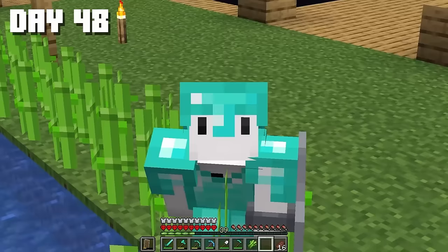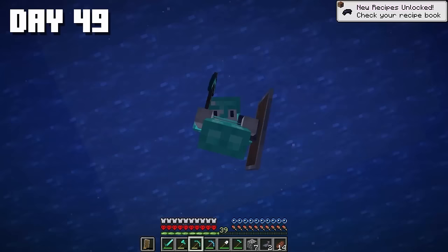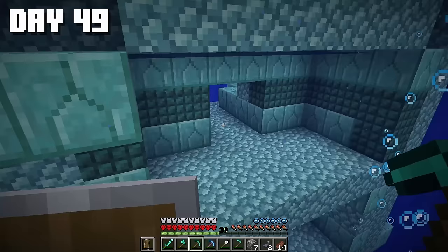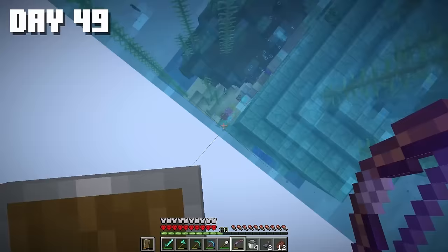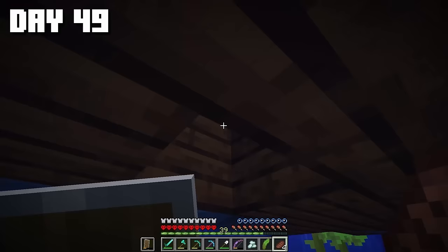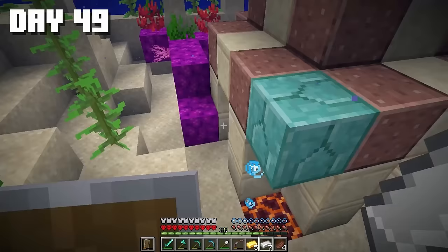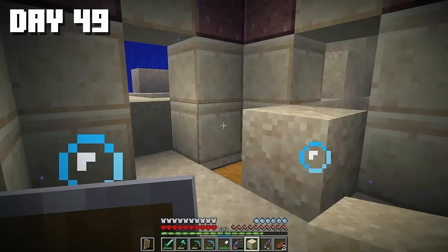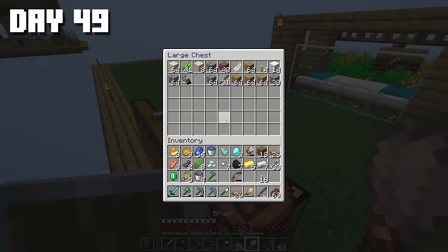Now we're going to explore the chunk further. Here we have maybe a diamond biome? And here's an ocean. What interesting things do we have? An ocean monument — that's a given. A shipwreck underwater, not just one. I'll start looting with the shipwreck. Inside, a chest with treasures. Here's another chest with nonsense inside. I'll bury it back. There's also some strange sand here, so I went back for the brush and tried digging.